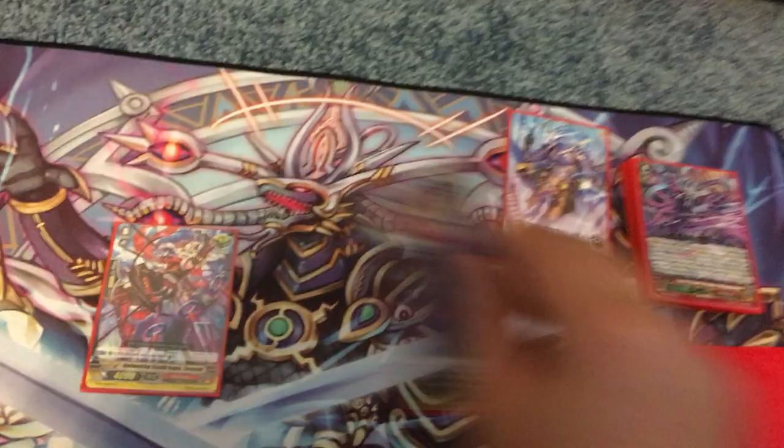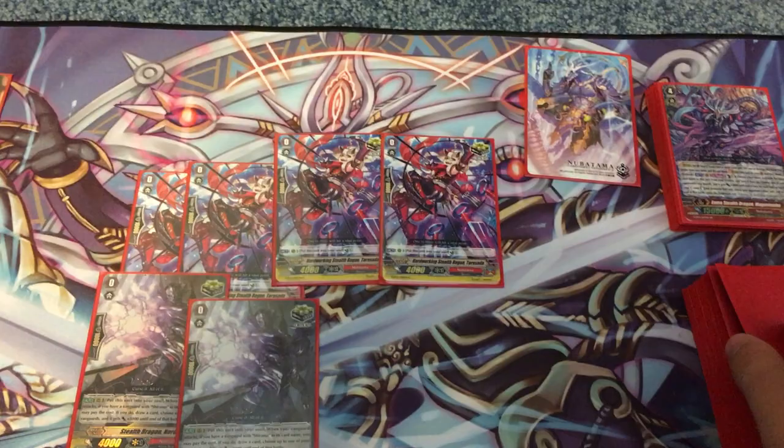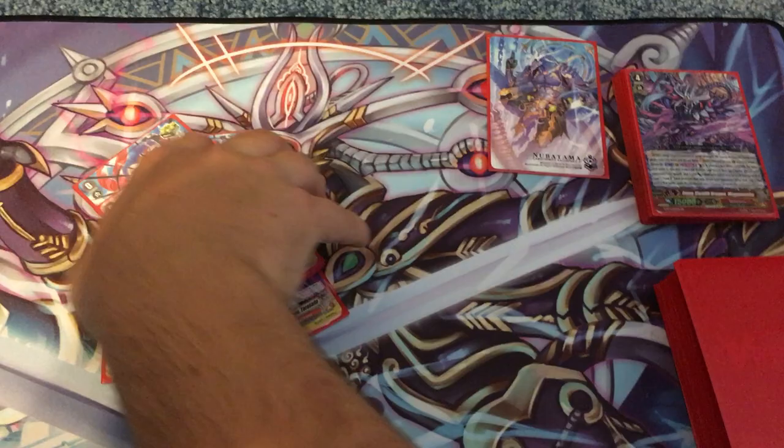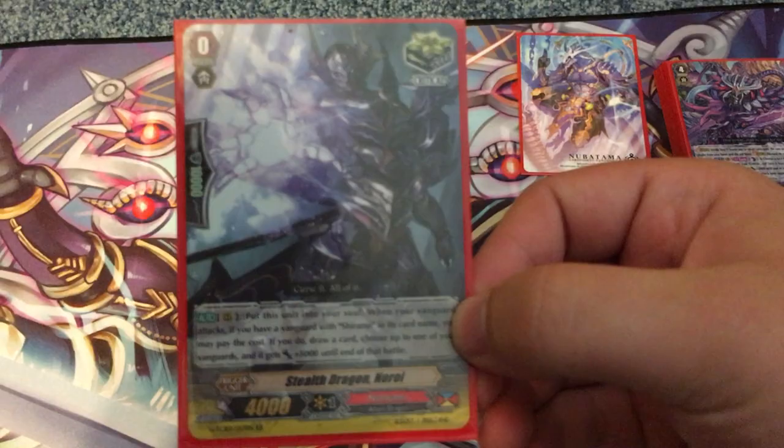Next, we run eight critical triggers, four of which are Taurasada and four of which are Noroi. It's just resource management and power. Pretty simple stuff. Noroi is the Shiranui crit — when your Vanguard Shiranui attacks, you send the soul, get 5K, and draw a card. And Taurasada is an act ability that sends the soul from rear guard to counter charge. Pretty simple stuff.